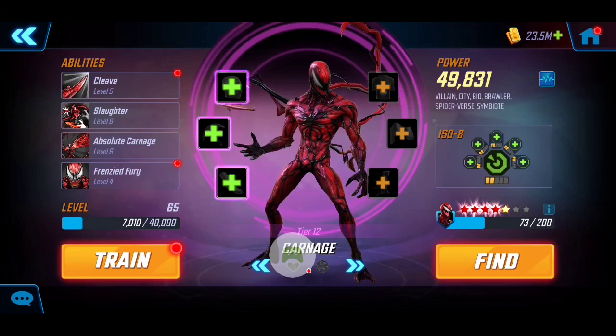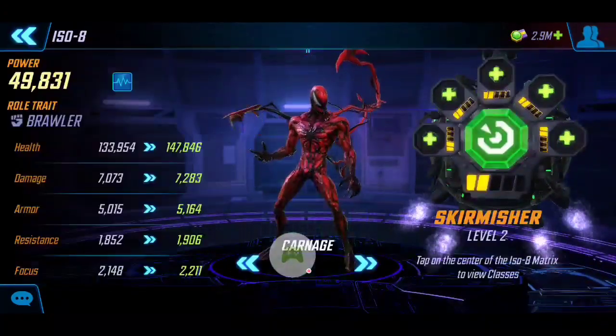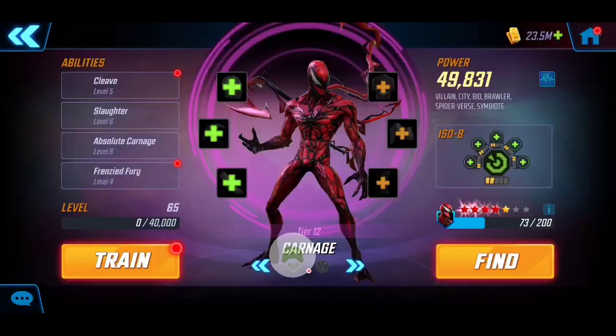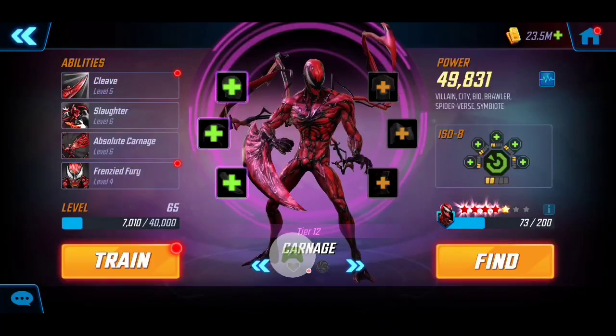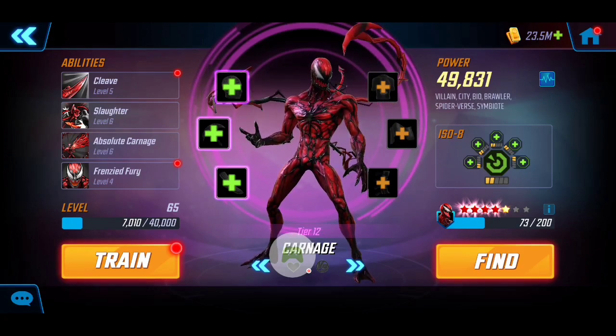Carnage here at Tier 12, almost 50k, no T4s on his abilities. For his ISO-8 I have him at the Level 2 Skirmisher, working hand in hand with both Symbiote Spider-Man and Anti-Venom — applying vulnerabilities and really letting the strikers on our team flourish.